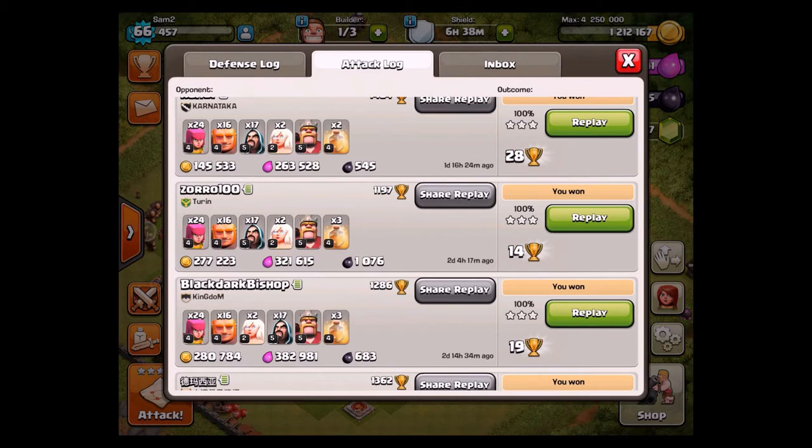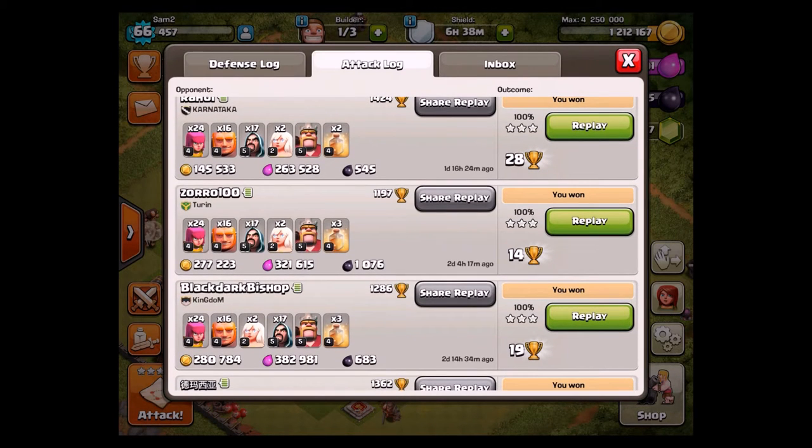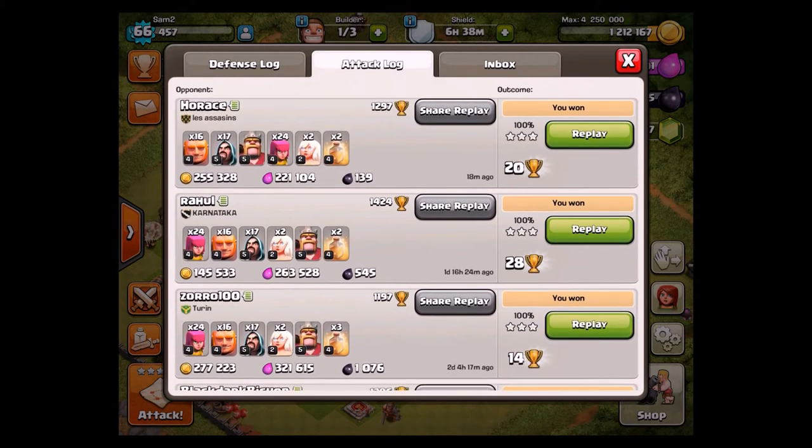So we're going to check out these replays and see how to use this strategy in multiple ways. I'm going to show one replay where I was hammering right into the base, and another one where I went more for a surround style attack to get loot from around the base. Either way, if you're getting about 250,000 elixir, you are going to gain about 100,000 plus elixir in the attack. In gold, you're almost always going to gain because it doesn't cost that much to find the raid itself.